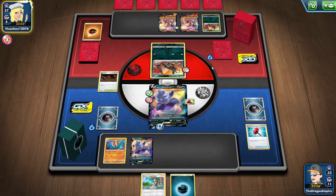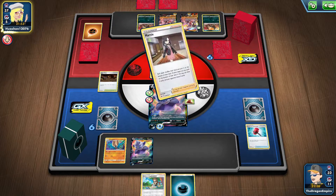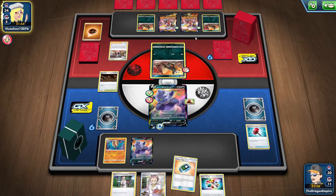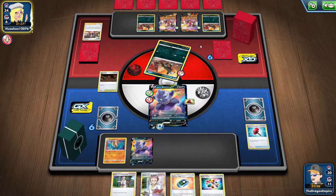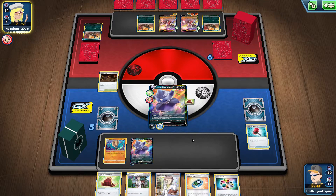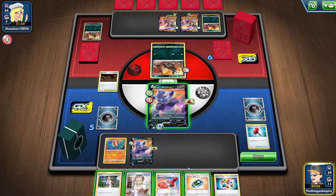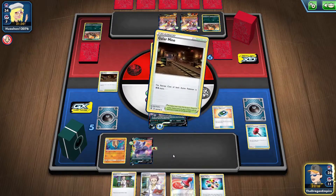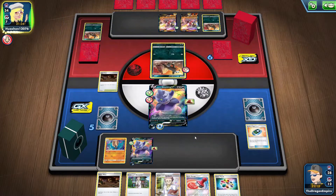Okay, they are stuck. They know their Houndoom will be knocked out; they cannot retreat, neither can they play Switch. They attach an Energy to Single Strike Urshifu. I do get a Turbo Patch which will be useful. Our first blow lands — Houndoom is knocked out. What they need now is Single Strike Urshifu VMAX. I'll attach that Cape of Toughness to one of my other Slowkings and go for Stadium Nav. I get two heads and will grab the extra Stadium.